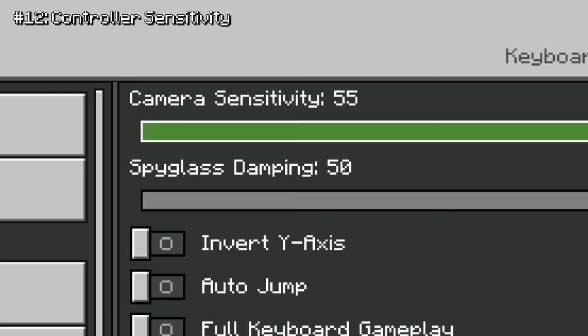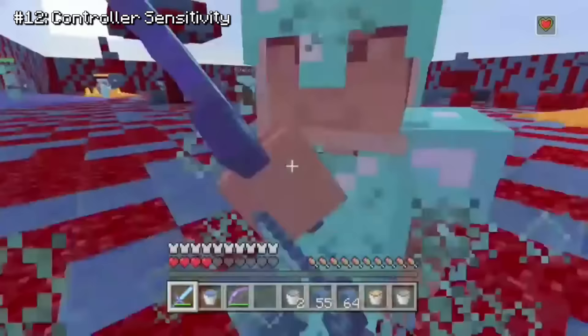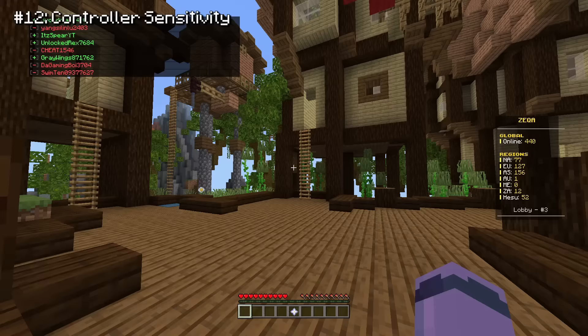Controller players also have a super limited sensitivity. On the original console versions of the game, you could turn your sensitivity super high. And while this might be unnecessary, if you could make it work it really gives you an advantage in things like PvP. But when they made Bedrock, they decided to cap it out at 100, which sounds like a lot, but here's how long it takes a console player to do a 360.